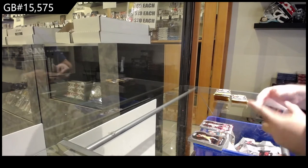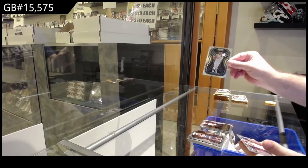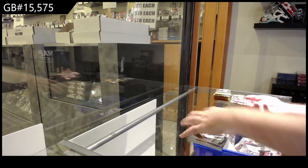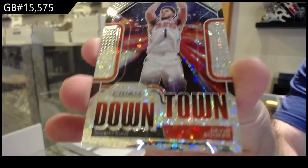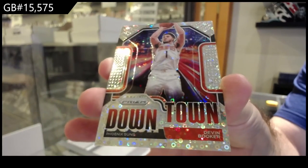All right, well we got the big rookie already. We've got a Terry for the Mavericks rookie, and a Downtown Fast Break of Booker for the Suns.